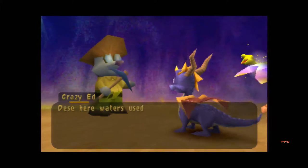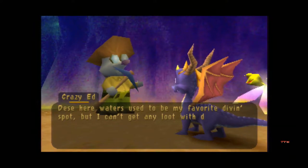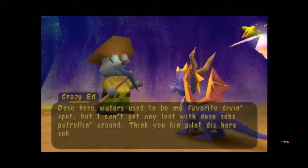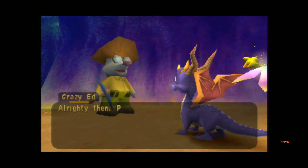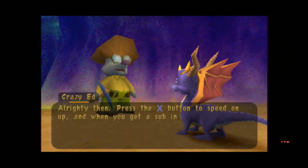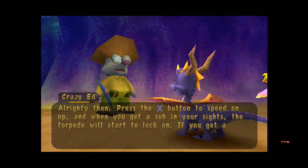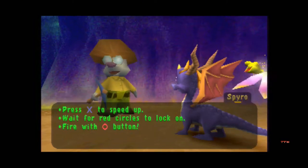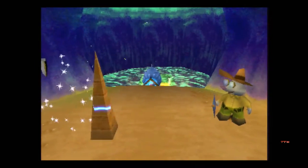'These here waters used to be my favorite diving spot, but I can't get any loot with these subs patrolling around. Think you can pilot this here sub I bought for scrap?' Sure, why not. 'Alrighty then! Press X to speed on up. When you get a sub in your sights, the torpedo will start to lock on. If you get a good lock on, fire away with the circle button.' Thanks, Crazy Ed.